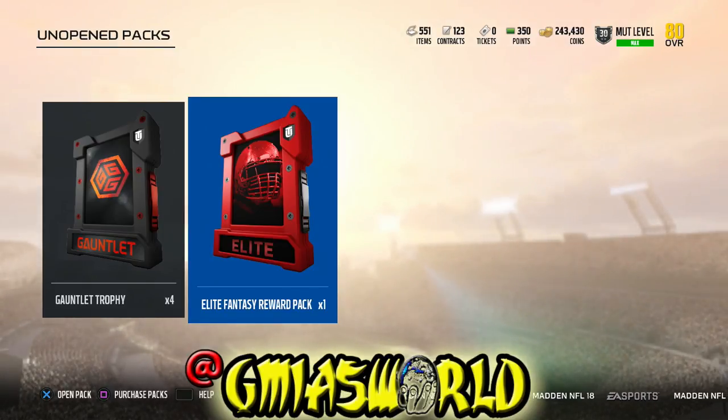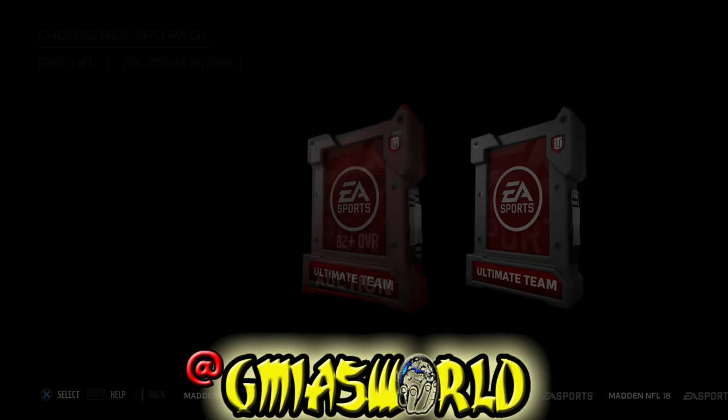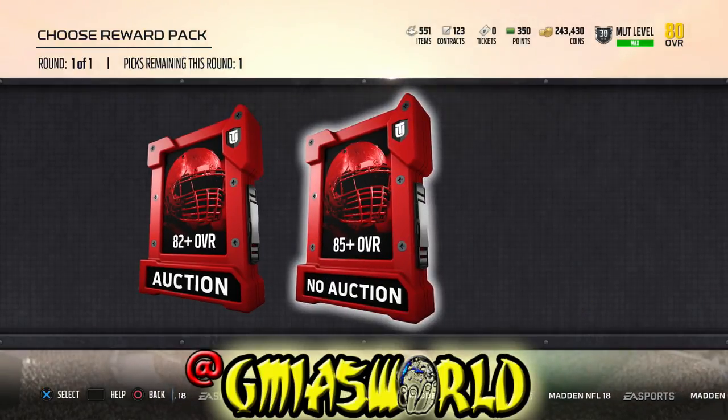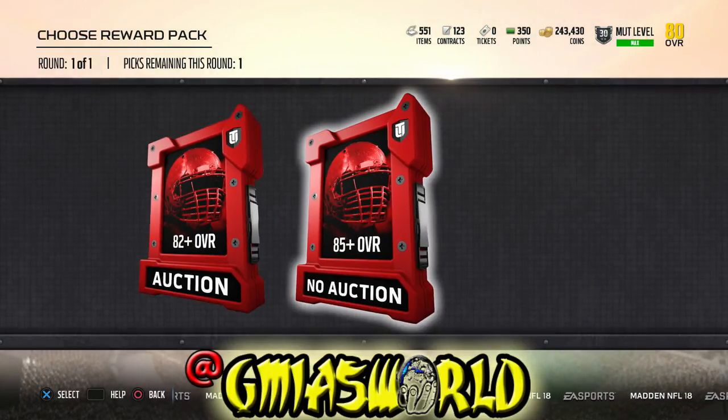Every week you've got a chance at a high overall. Before I was thinking, should I go ahead and get an 82 overall that's auctionable or get the 85 overall that's not auctionable? Last week I got screwed over and got Haha Clinton-Dix — he was a bum. And people were like, you should probably go with the auction next time. But now, because we know we can use these to get elite tokens, even if it's a bum card you can't really lose, because that gives you something on your way to getting a flashback.